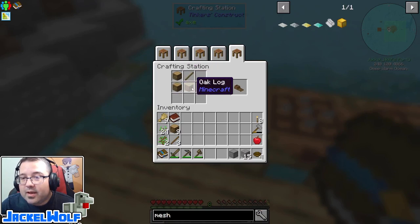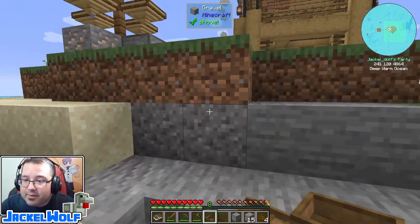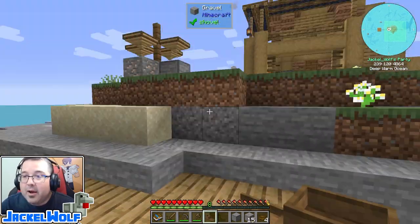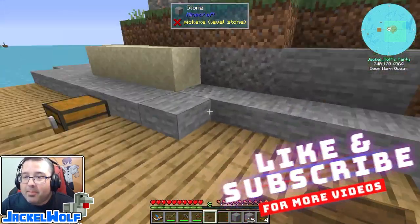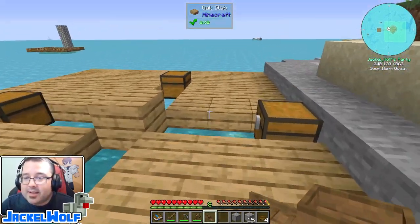To make an oak sluice we're going to need three logs and one stick - that gets us the oak sluice. We can place this pretty much anywhere in our world. We can manually feed it water and manually feed it things like sand, gravel, dust, and all of that. Because I know I'm going to want to automate this in the future, my best bet is to place the sluice somewhere with easy access to water.